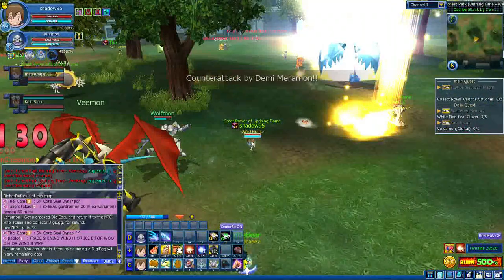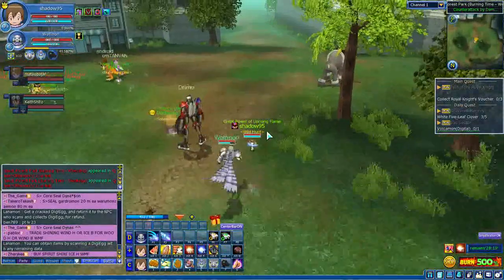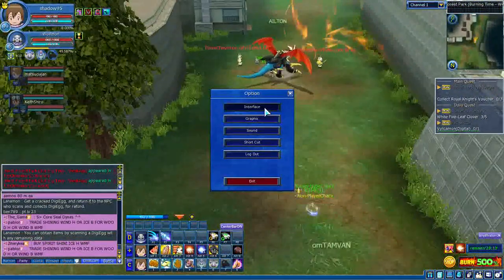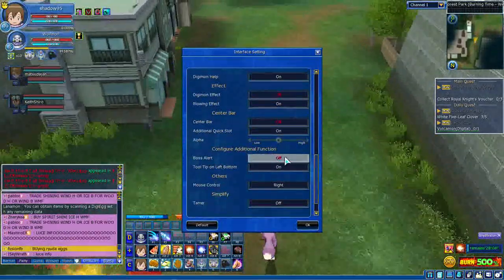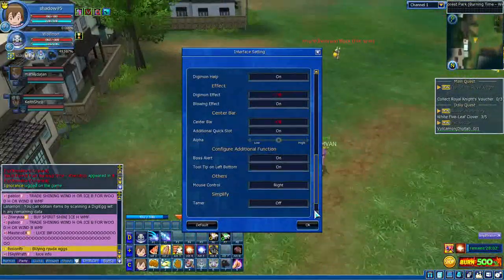It's really easy. Just click in here, go to Interface, and scroll all the way down. You'll see it — it's called Boss Alert. You can toggle it; right now it's on Normal, which means it's enabled.